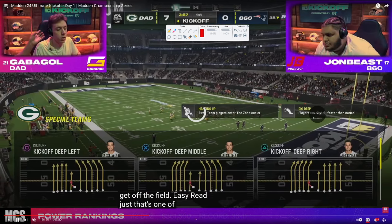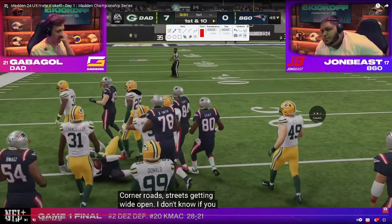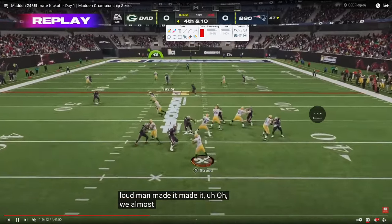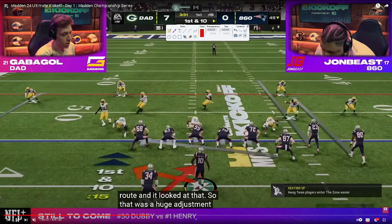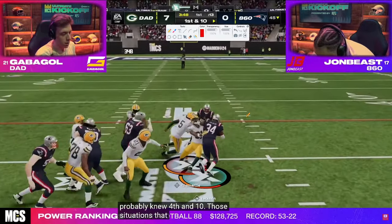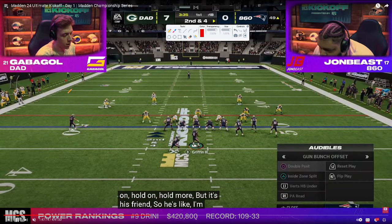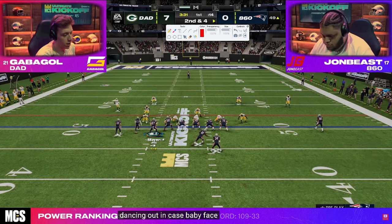Now we're going to see John on offense. John is one of the best Madden players to learn from because he always has something unique and never stops playing the game. Gabigol is going to be in nickel 3-3 on defense, going to inside zone blitz. I think Gabigol is a 3-3 cub type player.